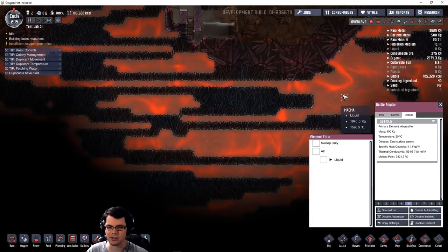Way down in your base there are large pockets of magma. Magma is ridiculously hot — look at the temperature here as I'm hovering over this: 1,588 degrees Celsius. That's real hot.